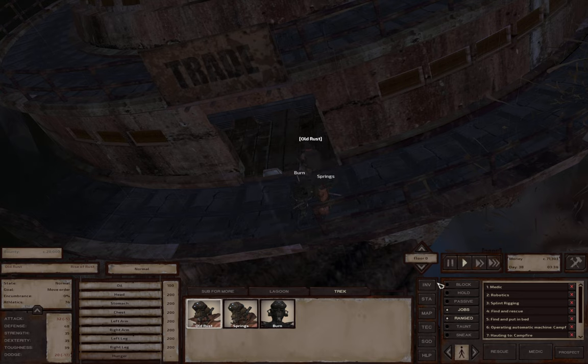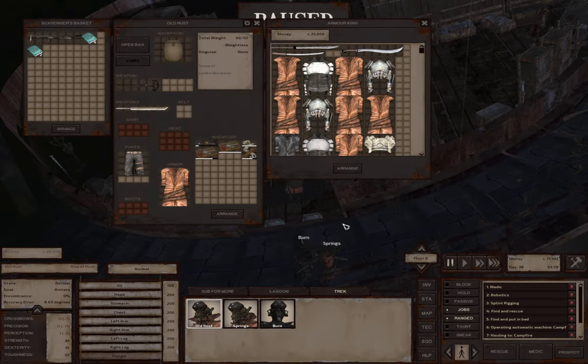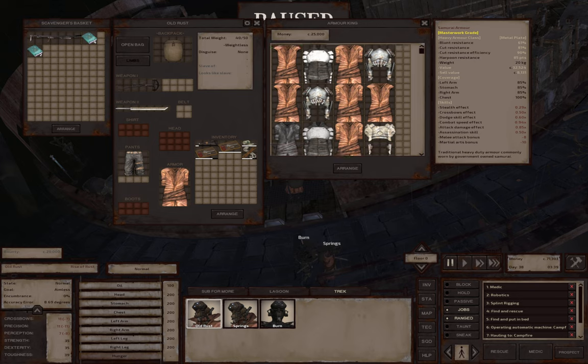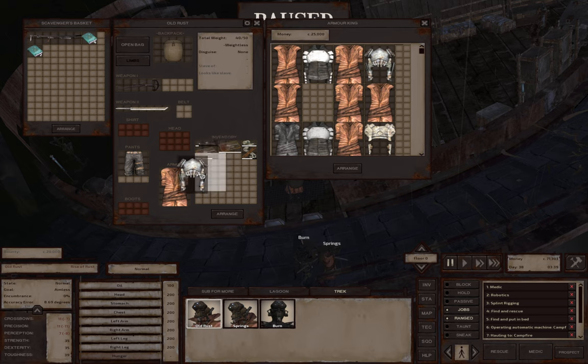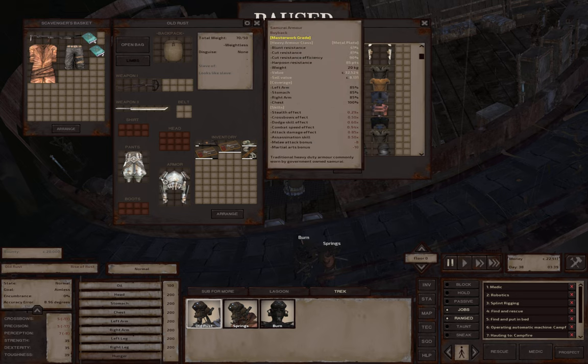We do have the armor king in here, and I wasn't going to buy anything, but we've bought all of the AI cores, engineering tech, and ancient science books that can be bought. So I guess it doesn't really matter what we spend our cats on from now. Maybe we'll get this samurai armor. It doesn't give any head protection, but it does give pretty good protection everywhere else. It is very heavy - 20 kilos. There are some people that know all the stats on how much chance you've got of getting hit in the head, but I'm not sure.